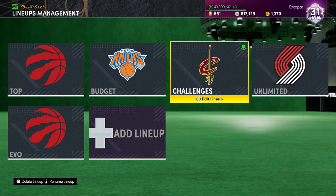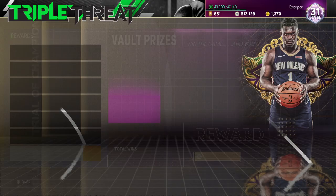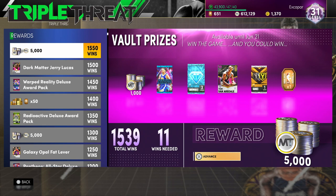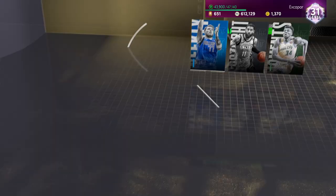Now it's actually about getting the blocks themselves. There are two game modes I would recommend. Triple Threat Offline — you get random opponents and usually it'll be a guard, a forward, or a center. Sometimes it's guard-guard-guard or forward-forward-forward, but for the most part you'll see at least one point guard in there, and that's all we're looking for — just one PG. Triple Threat Offline gives us a good random bout to get them.